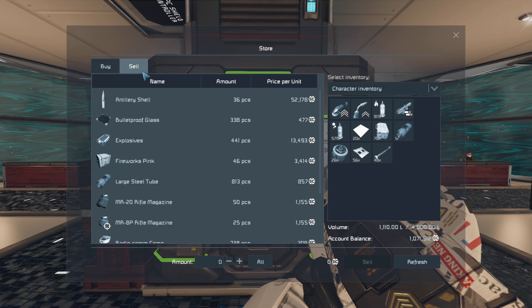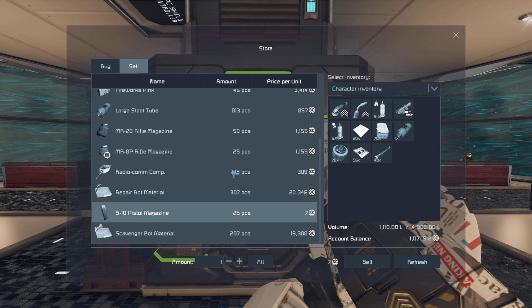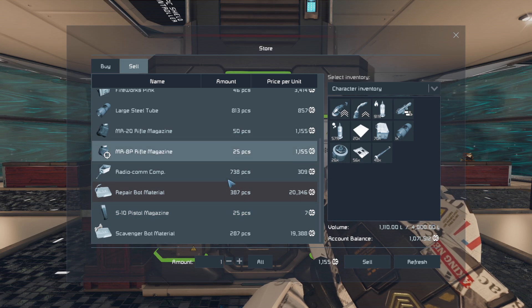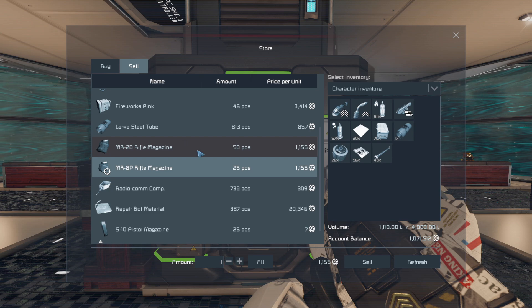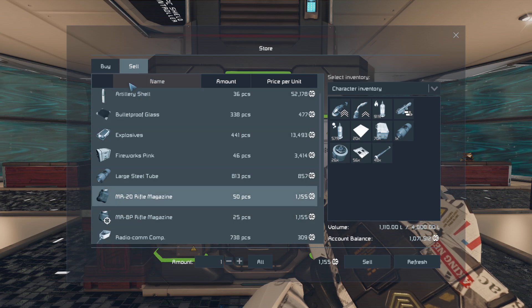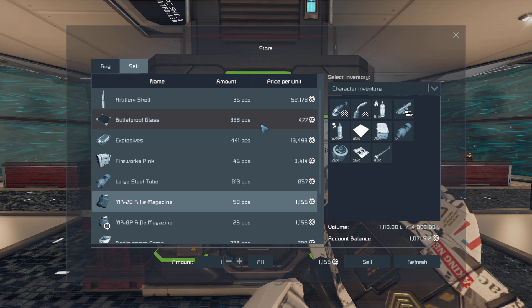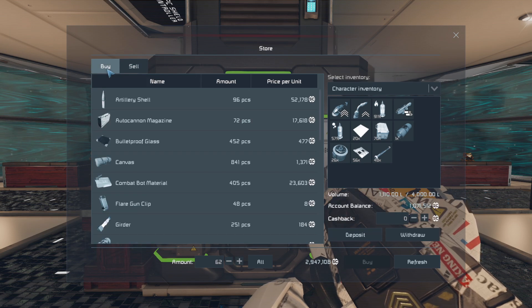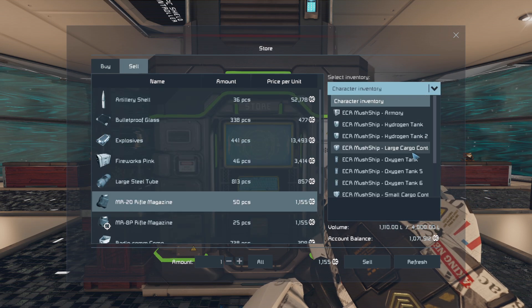I wish I could make money in the station, which I can't. Anything I can buy and then sell back out would be nice, but there doesn't seem to be anything decent to sell. Bulletproof glass is 477 and sells for 477 - evens out. But if I could just make some and sell some, that wouldn't be a terrible idea.